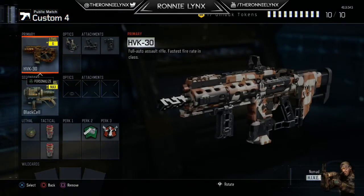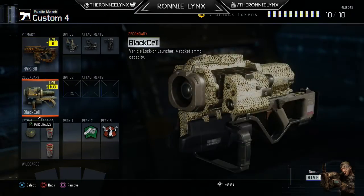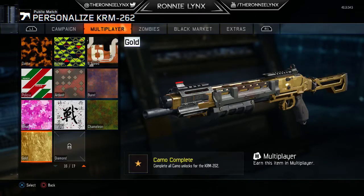Next we've got the Dingo, which I'm trying to get for Diamond LMGs. And we've also got the HVK, which I've almost got all the headshots done for — it's just all the challenges that I've got to do for it.